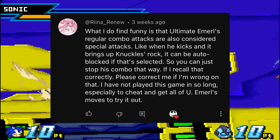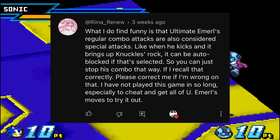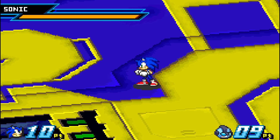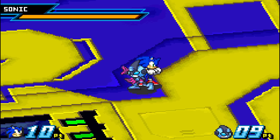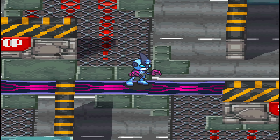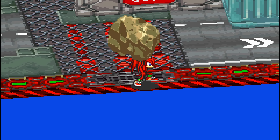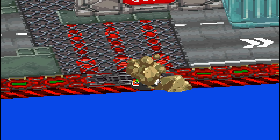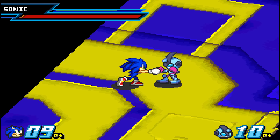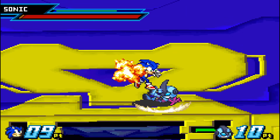Similar to how some of his trash special moves are considered normal attacks, some of Ultimate Emerald's normal attacks are considered special moves. I thought they were just adding that for some visual flair, but no — some of the familiar effects maintain their special properties. Like in Emerald's Ultimate Third attack, there's a rock blast that looks like it came straight out of Knuckles' shot attacks. If the block is set to shot, it will automatically block this normal attack because it contains special properties. Ain't that swell?